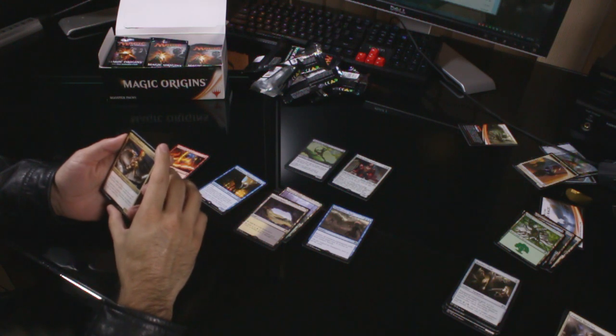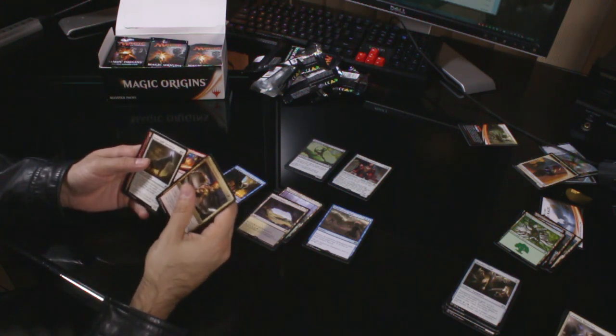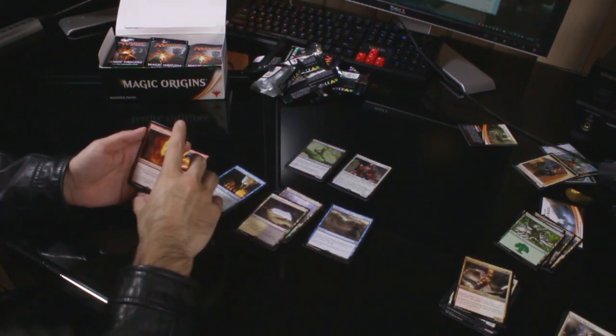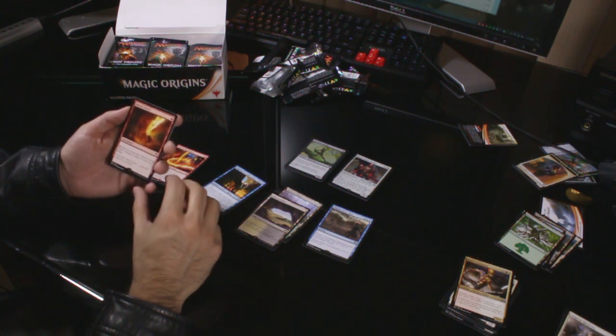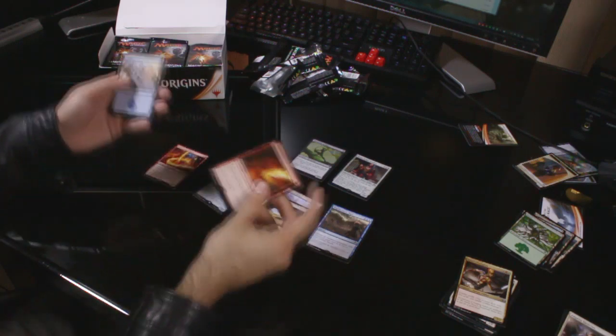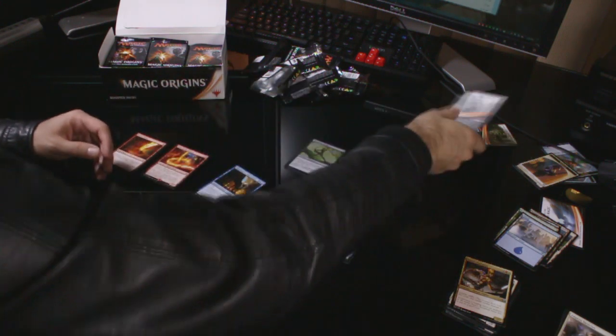Uncommons: Iroas' Champion, Totem-Guide Hartebeast and Skyraker Giant. The rare is Molten Vortex — one red enchantment. You may pay a red and discard a land card: Molten Vortex deals two damage to target creature or player. I think it's probably going to be quite a niche card.